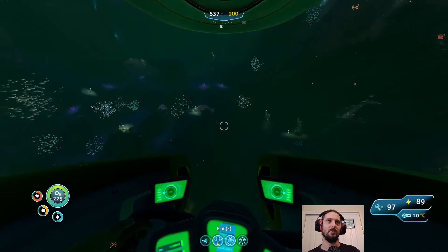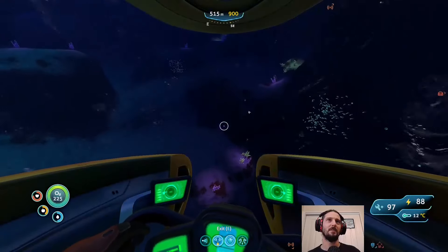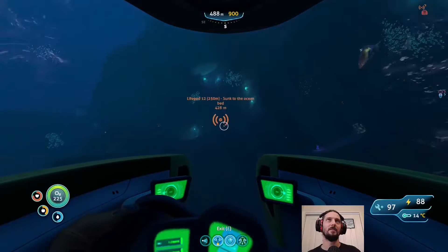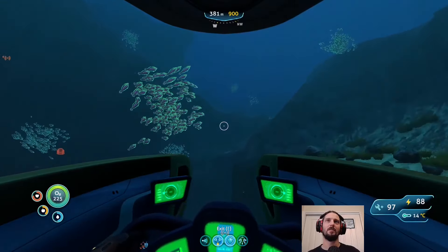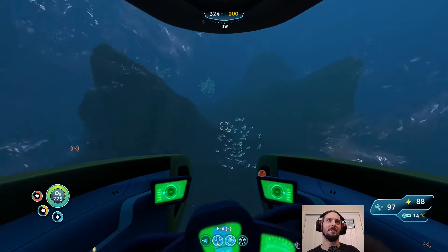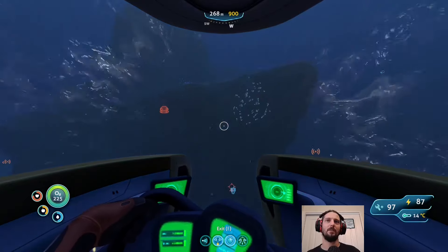So does this lead to their breeding grounds? Because that would be bad. Oh, I know where we are — there's Lifepod 12. This is the bulb bush entrance that does connect through. That would have been a lot easier to drive our Cyclops down, but further to get to. Well, now we can go back to our base.